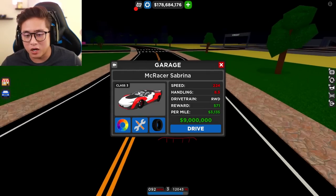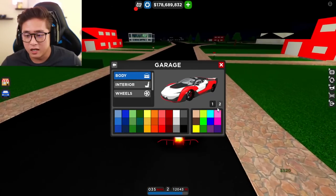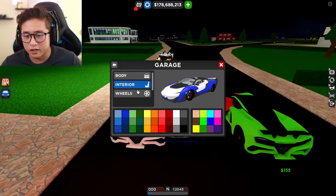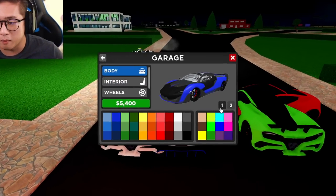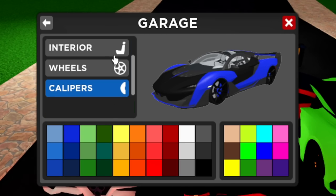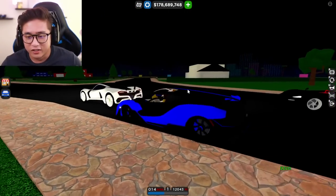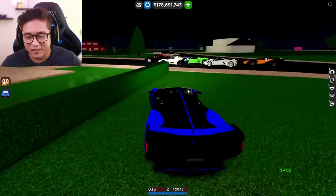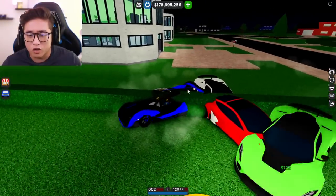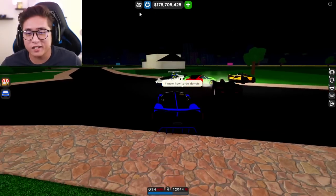As you guys can see, I'm driving the brand new McLaren Saber right here. I haven't changed the color on this car yet — I think it's time. Let's go with a blue, that looks really really dope. Maybe black and blue — oh look at that! Black rims, and calipers in blue as well. I'll leave the interior white because that looks really nice and pops out. This is so sick! We can even do some donuts with this baby if we want to.